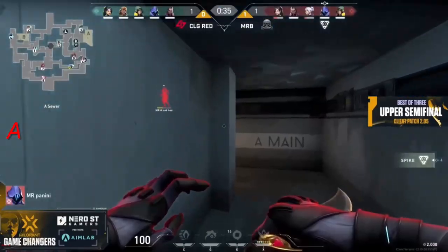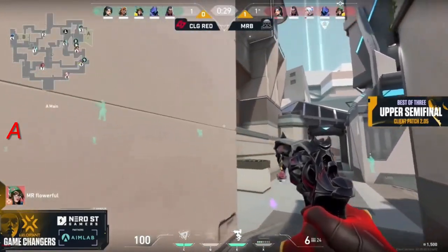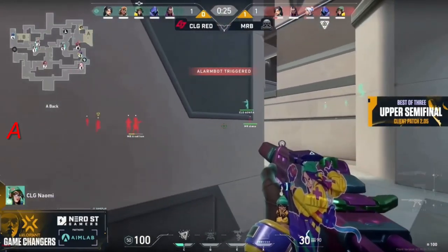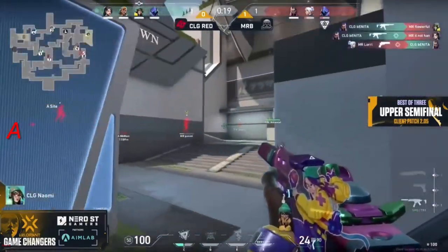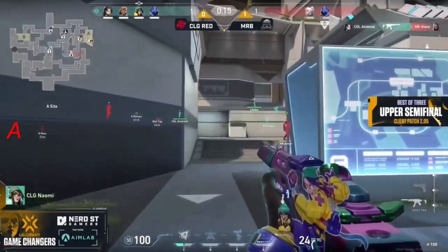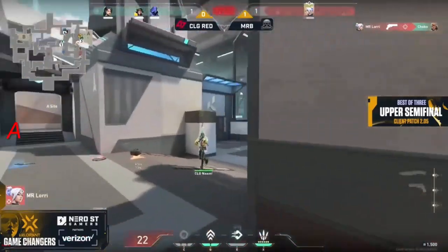There's lots of Killjoy stuff at B — yeah, there's a lot of utility, not a lot of time. There comes the Killjoy alarm bot triggered. Naomi waiting to swing out. Bonita from the ramps to find two. The trade's good from Lori and Naomi still on the back site. Look at the time — very little left. They need the spike down. At this point it's practically a done deal. Lori on low HP towards ramp — she'll dash in working.